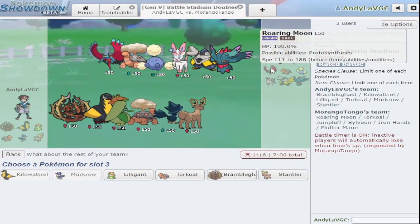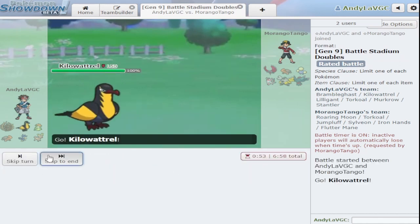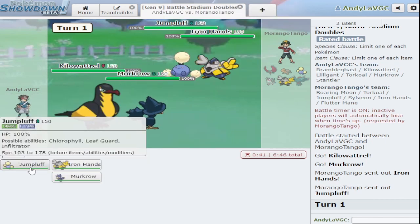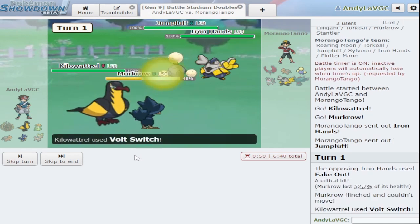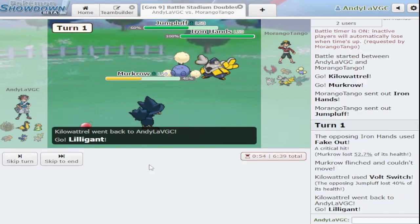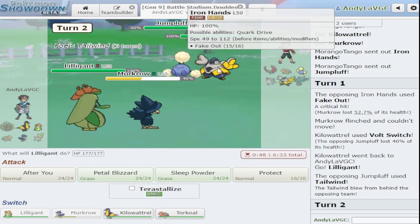I don't think Bramblegast is gonna be good here — I can't outspeed Fluttermane with sun up. I'll go Lilligant and Torkoal in the back. I don't think intimidate is worth bringing. Let's just fake out — that's fair. Iron Hands is a big fat meanie. Let's see if we can get off a volt switch plus tailwind. They're probably gonna fake me out and I'm very scared — yeah there it is. Murkrow is not bulky at all, that's really bad. Let me bring Lilligant in.